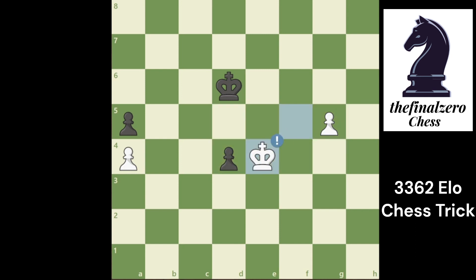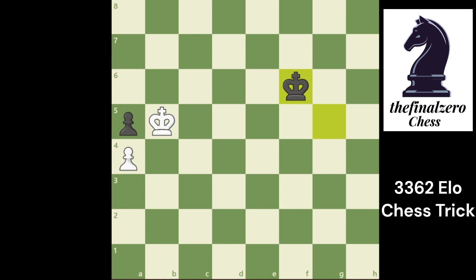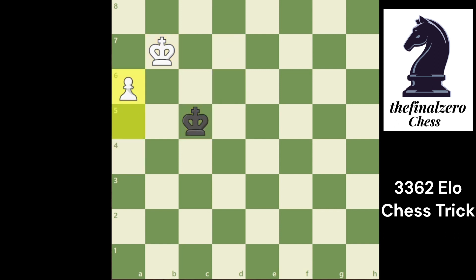You play King e4. He tries to go for the other pawn, but here it is different — white is a little faster. You go for the other pawn and you are faster. He can't go to the corner because you play King b5 with opposition and you simply promote the pawn and win. That's the difference between King g5 and King g6. Thanks for watching.